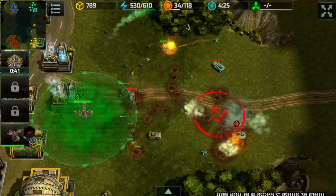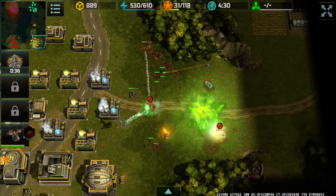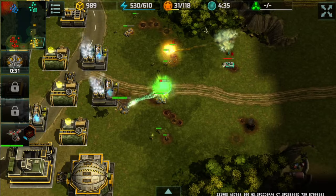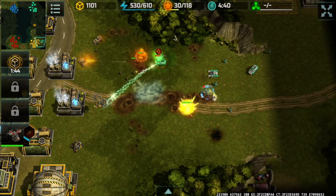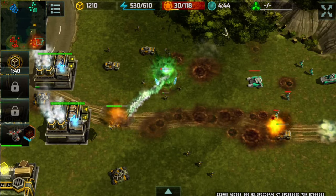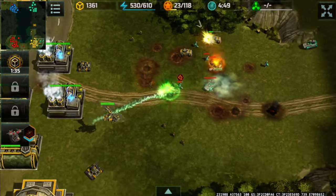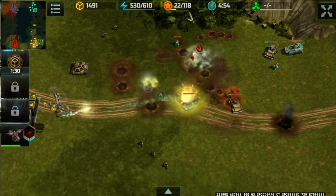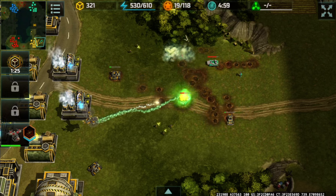Toon Army attacked my base with those heavy assaults. I've got a ton of riflemen against them, in addition to armadillos to oppose that Cerberus. I want to keep that Porcupine alive by microing it away. The Cerberus active ability has been activated, and I have riflemen to get rid of those heavy assaults and hammers.